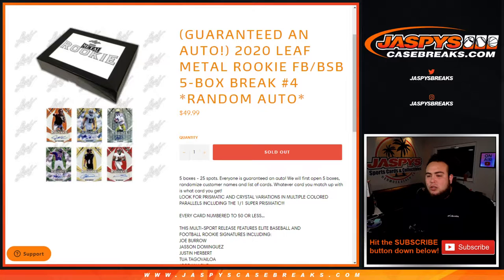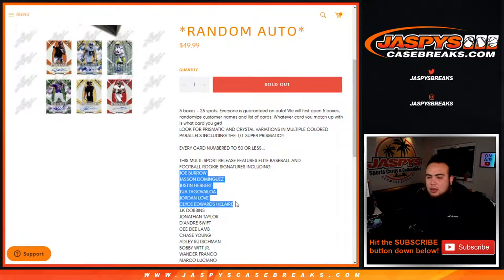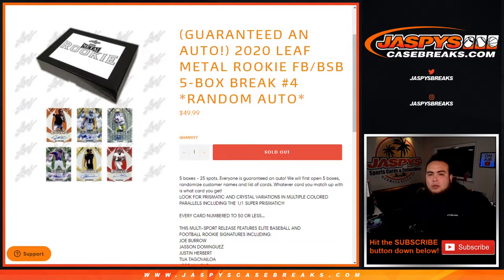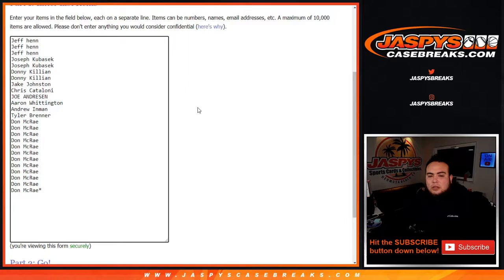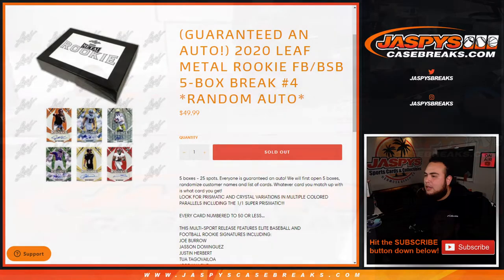Including the 1-of-1 super prismatic, and every card is numbered 50 or less. This is a multi-sport product including elite baseball and football rookies from Joe Burrow, Dominguez, Herbert, all the way down to Gavin Lux and more. Here are the customer names from Jeff, Donald, and on. We'll type in the customer names once we're done, and for now let's rip.